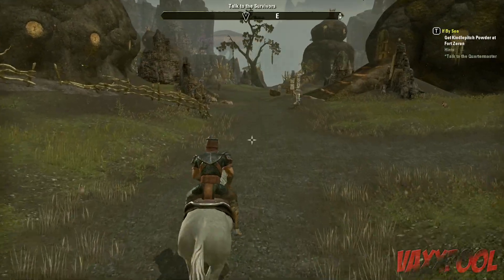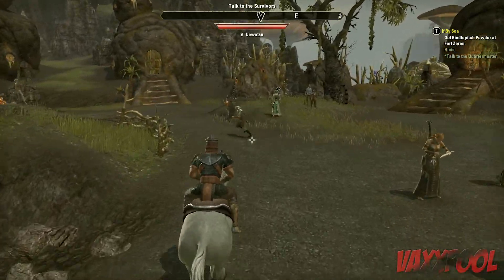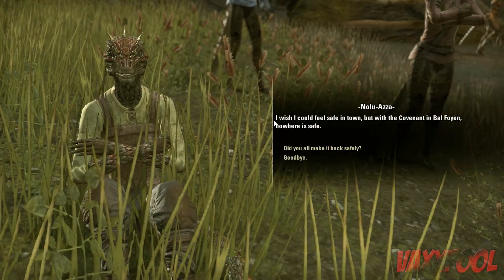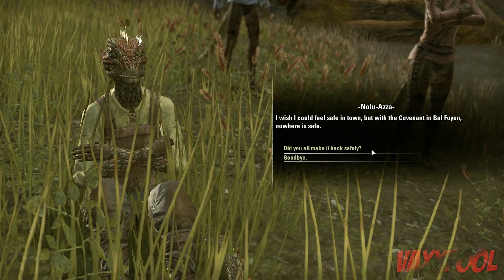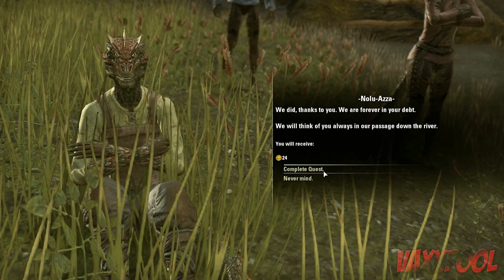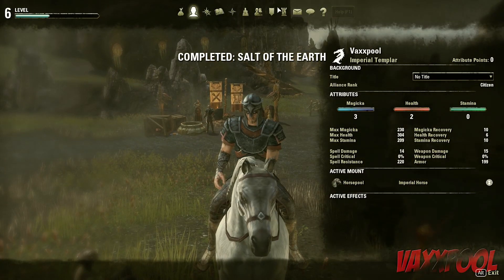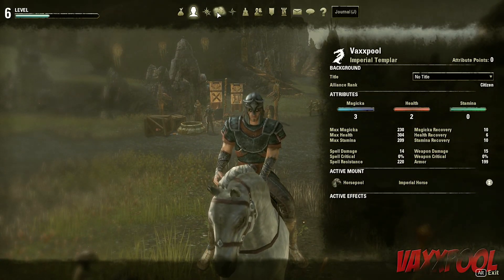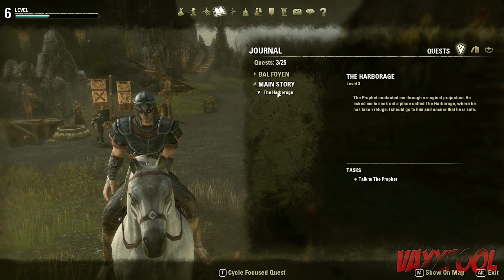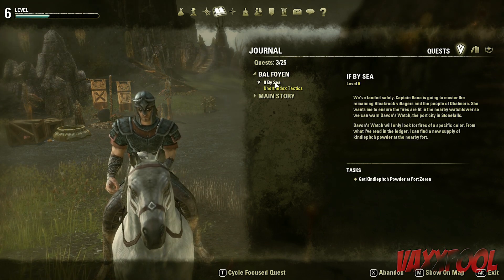There's another one in here, just up ahead. I need to talk to that Quartermaster guy to get the powder to light the stuff. Something, something, dark side. A Harbinger — that's when you went into Davin's Watch. I'll finish up these quests before I go back to Davin's Watch.